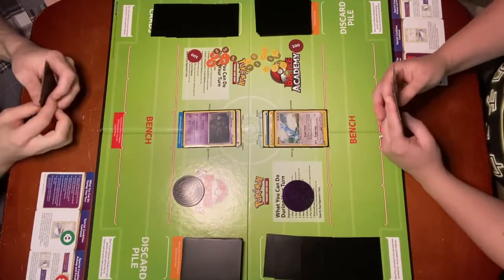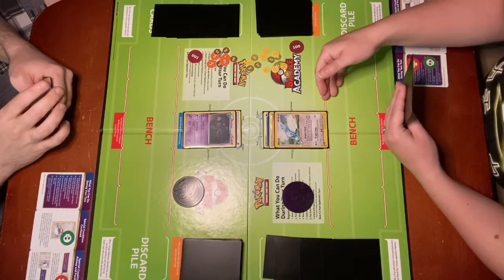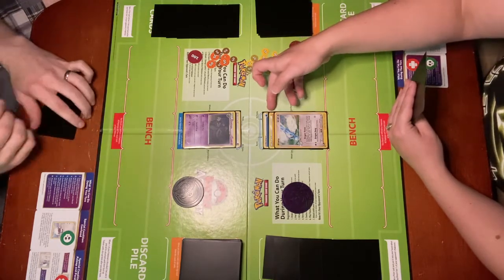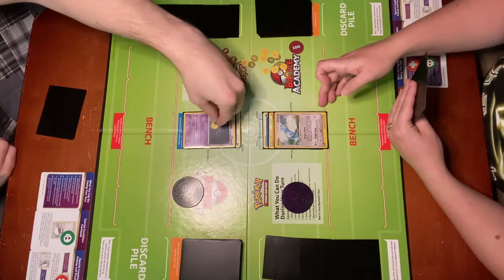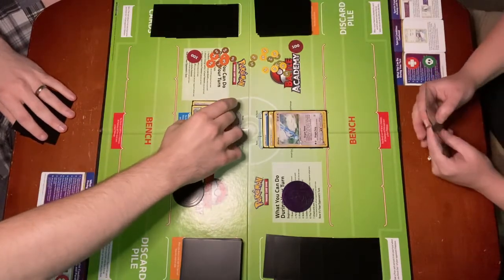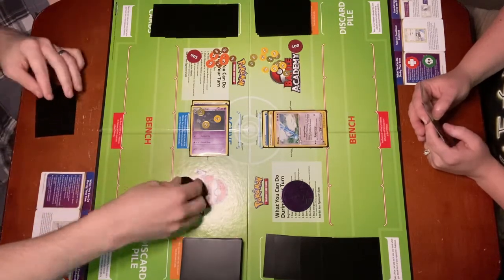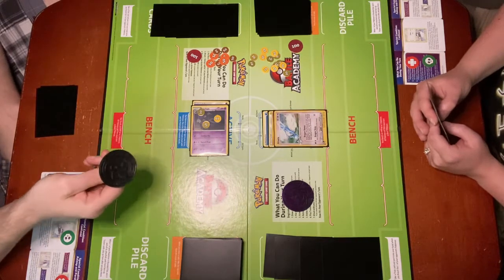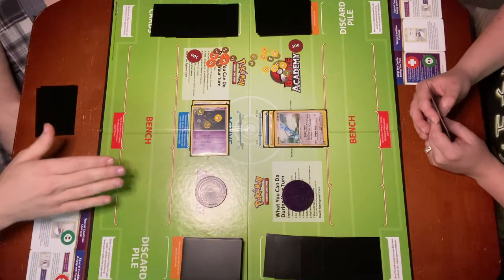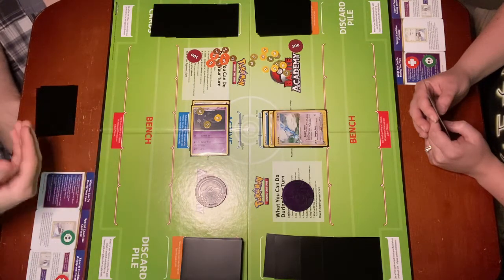In this scenario we are going to go ahead and demonstrate a couple more special conditions. It is my turn to attack. I'm going to attack with Altaria using Dragon Song since I have the necessary energy. It does 30 base damage and each defending Pokémon is now asleep. So Dusclops is now asleep — I'll turn Dusclops left or counterclockwise for sleep. As we move through Pokémon Checkup I get to flip a coin — if Heads Dusclops wakes up, if Tails he remains asleep. He remains asleep, so for this turn and until he wakes up again he cannot attack or retreat.